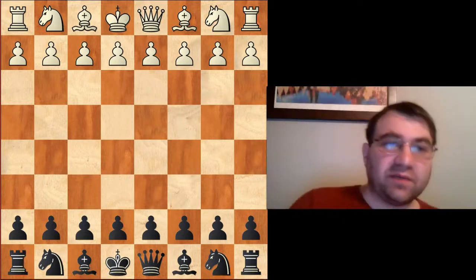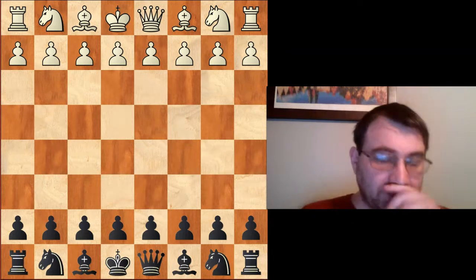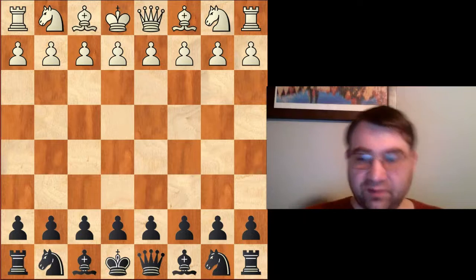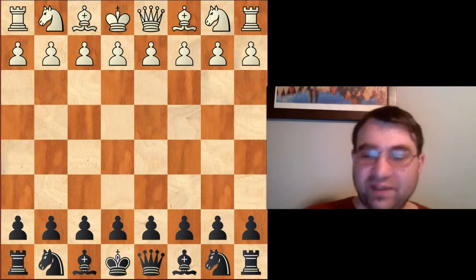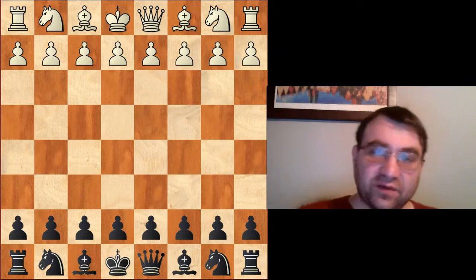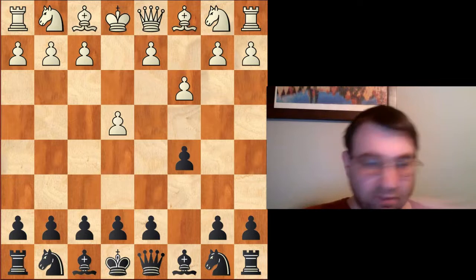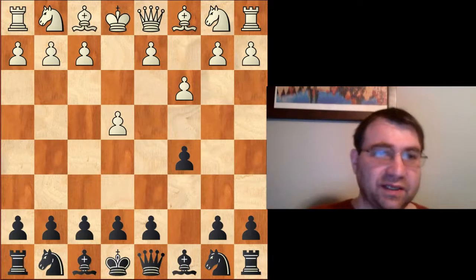Hello YouTube. Today we're going to be covering how to play against the C3 Sicilian. I may be breaking this into several parts — we'll see how long this first part takes, and we may end up having a part two. The C3 Sicilian happens after e4, c5, and then pawn to c3.